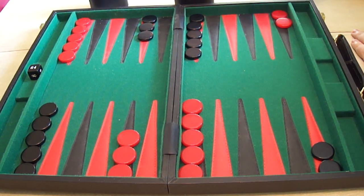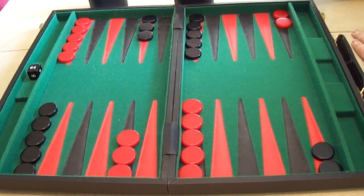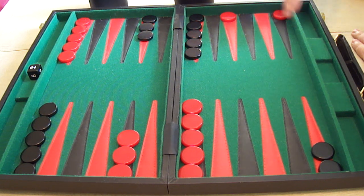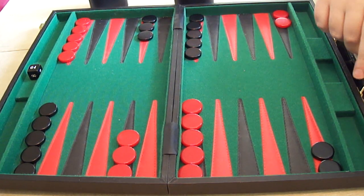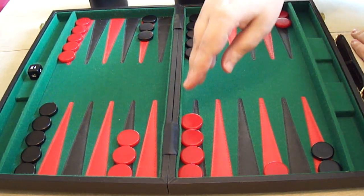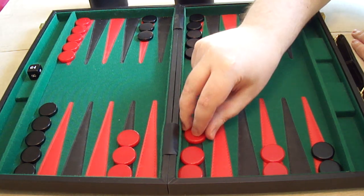Think of the points as just squares on another game, like Monopoly. You roll a dice and move a piece that many squares — so if you roll a three in Monopoly, you move one, two, three squares. In backgammon, the points are the squares and represent the points on the dice. A dice roll of three means you can move any of your checkers three spaces — one, two, three — onto that point. If there's more than one checker on a point, you simply stack them on top of each other.